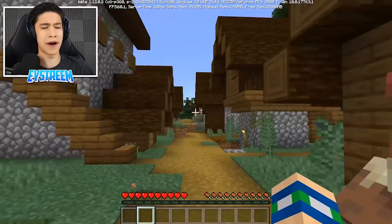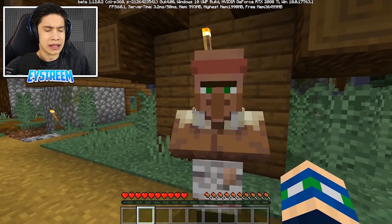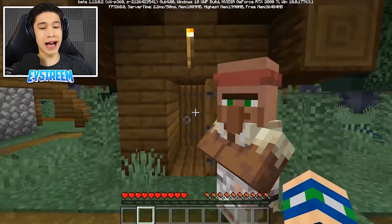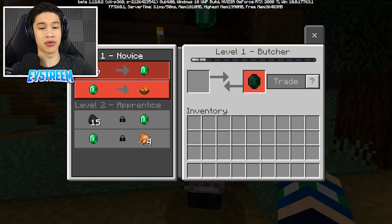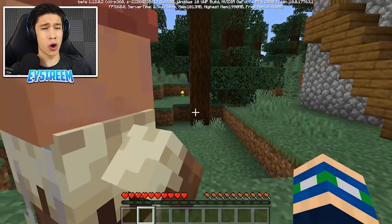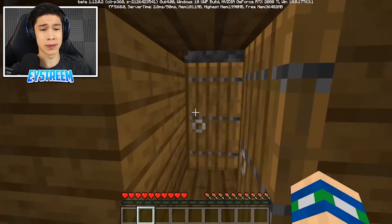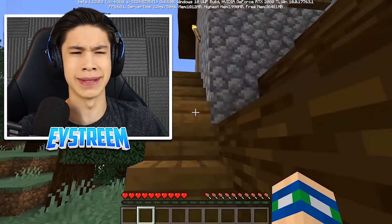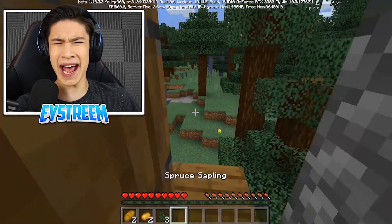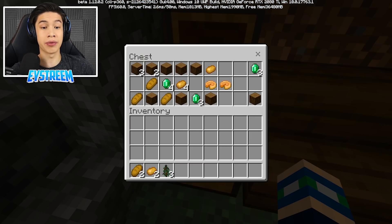Without further ado, I'm gonna show you exactly how to do this. First off, you need to find yourself a nice village. We're looking for a specific villager — every villager has their own profession. This guy's a butcher. We are looking for a weaponsmith — that is super important. To trade with that weaponsmith, we're also going to need some materials. So the first thing we're gonna do is loot these villagers and see whether we can find anything that might help us trade with the weaponsmith.